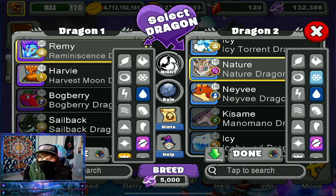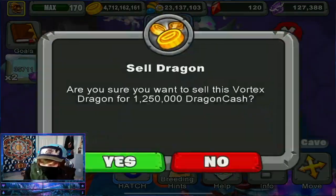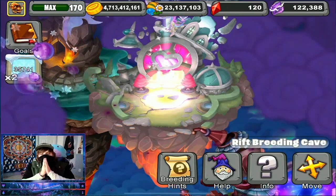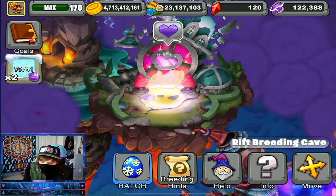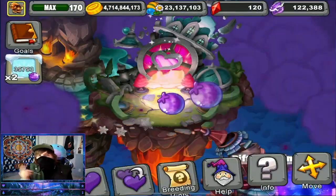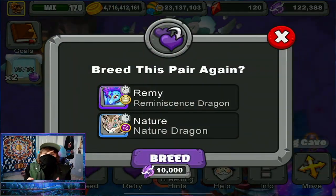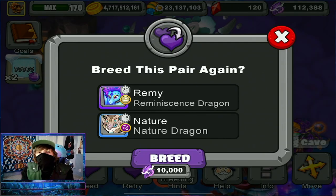With our remaining two breeding attempts, let's first select Remi and then the Nature Dragon — let's go, come on, give me another one. So close, but we're going to break our rule today just because we did get the Nature Dragon — I really want to try for another one. Nope, we weren't able to get another one so we could breed these two together, but we'll try again tomorrow.